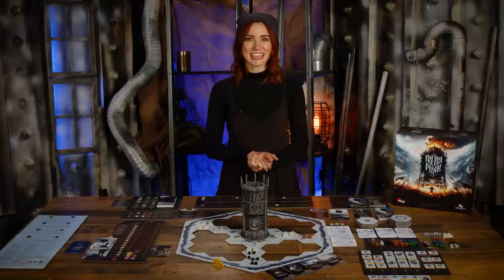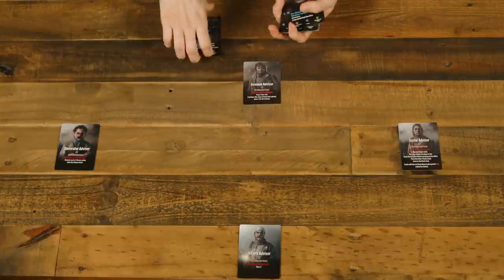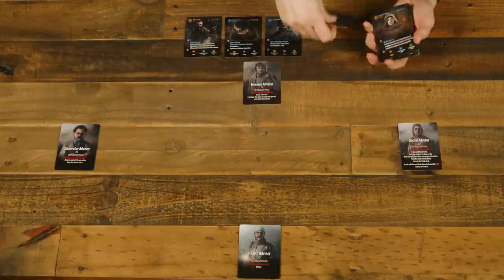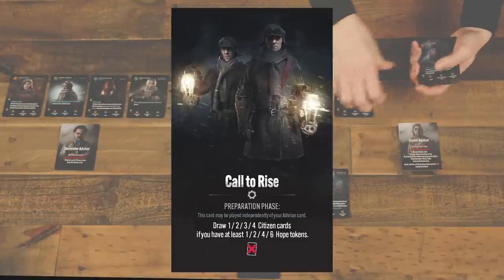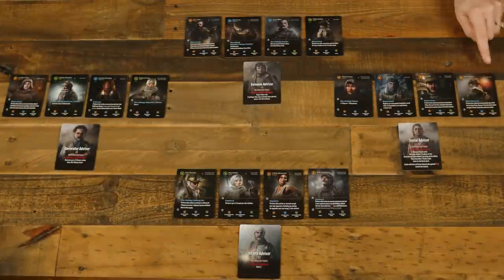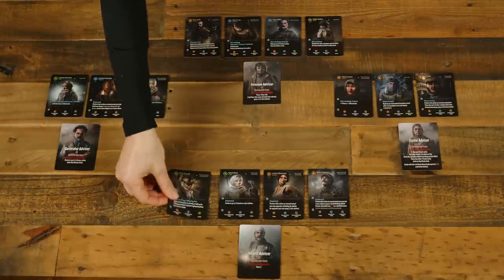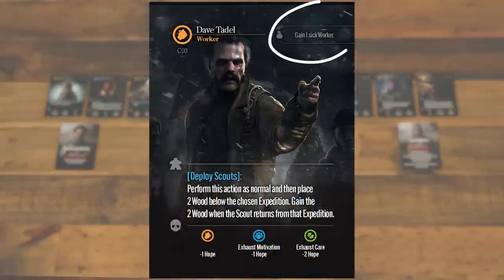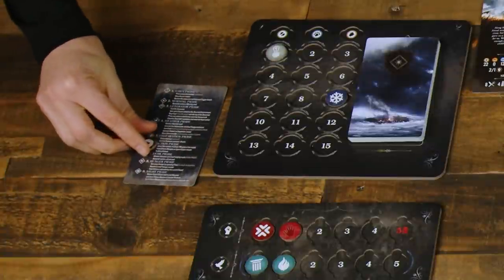Each sheet covers the mechanics of the game that each advisor should oversee, and there's a ton of mechanics, so divvying them up in this way is very helpful for learning them all. Take the citizen cards and give them a shuffle, then deal a number of cards to each player to form their starting hand. In a solo game, you get seven citizen cards and a call to rise card. Six citizens for a two-player game, five for three-player, and four for four-player. Each player discards one citizen card of their choice, placing it in a discard next to the citizen deck and paying the cost in the top right of each card. Place the phase tracker card nearby and set the marker on the action phase.